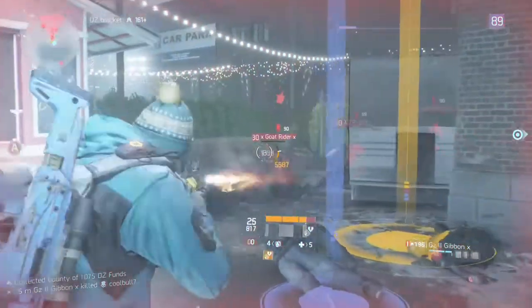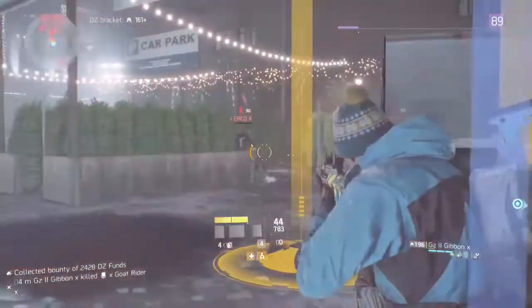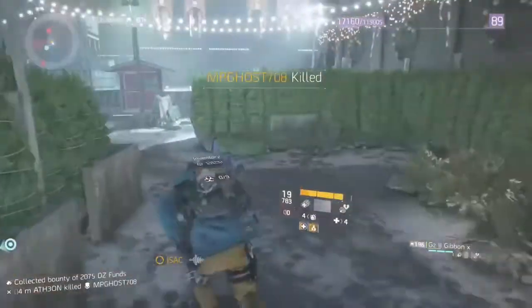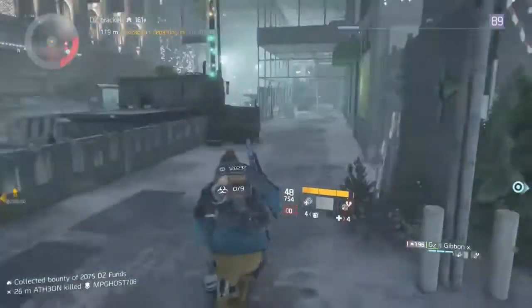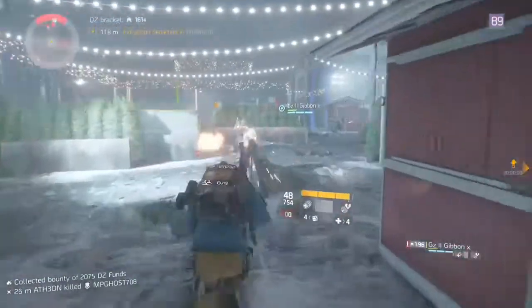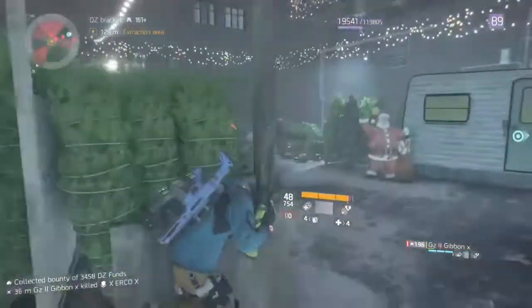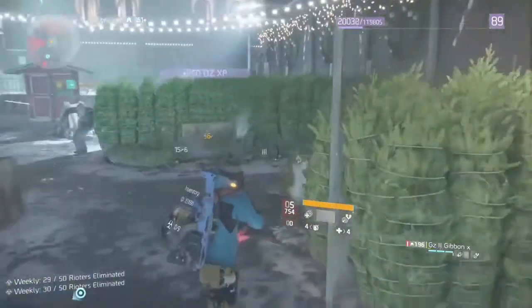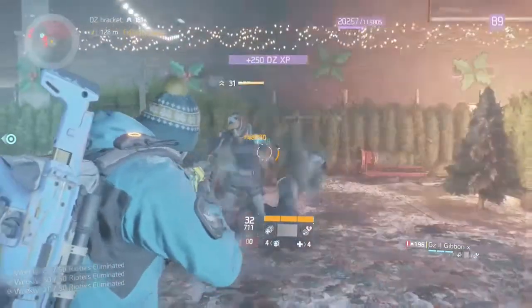Starting off, we have the high value targets — the search and destroy. The daily high value target will drop one 1.82 high end or a 2.14 gear set item, with a chance for one 1.91 gear set item. The weekly high value target will drop a 1.82 or a 2.14 gear set item, this time with a chance for an additional 2.14 gear set item — so slightly better than the daily.